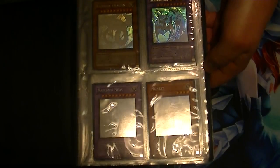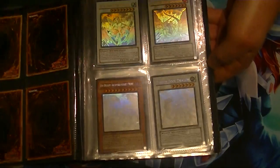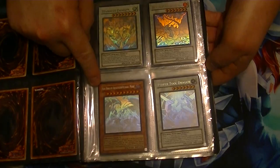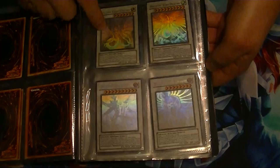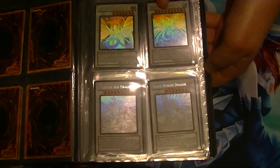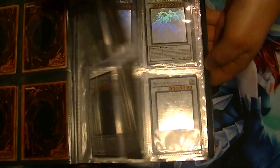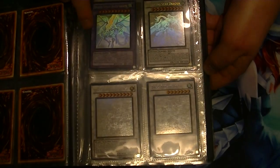So we have: Rainbow Dragon, Chaos Neos, Rainbow Neos, Honest, Stardust, Black Rose, Red Dragon Archfiend Assault Mode, Power Tool, Ancient Fairy, Majestic Star, Majestic Red, Blackwing Dragon, Dragon Knight, and Draco Equeste.